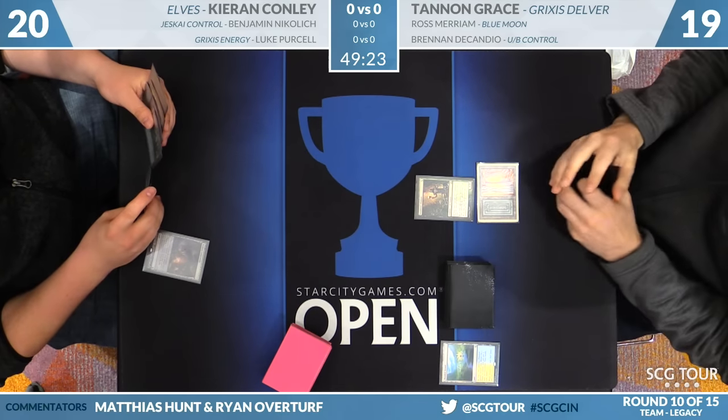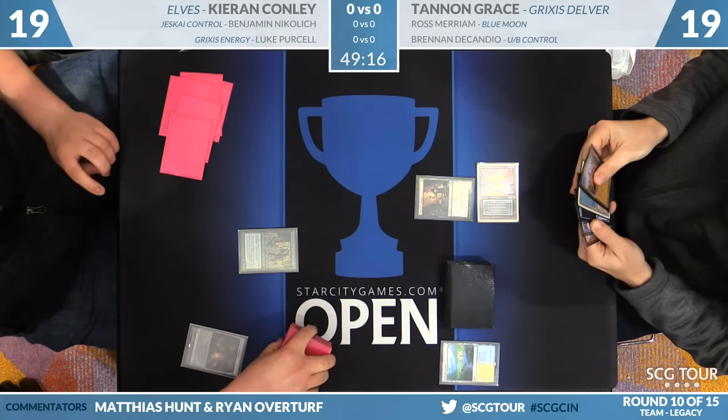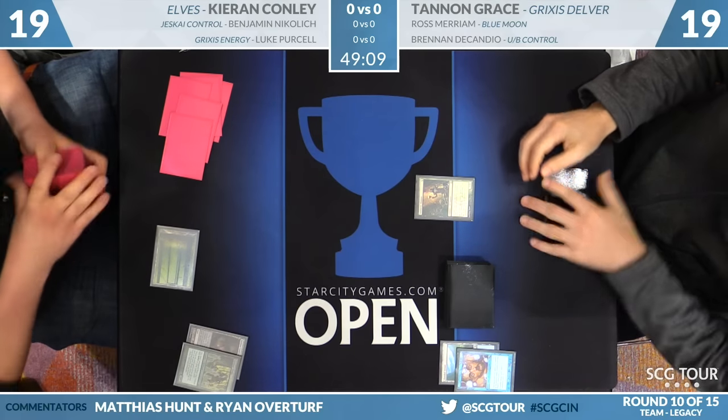What did Foothills do? He's going to go for Heritage Druid. So Ryan, do you just daze right away? There's some temptation to not daze this because Forked Bolt is real nice against it. I like the daze.